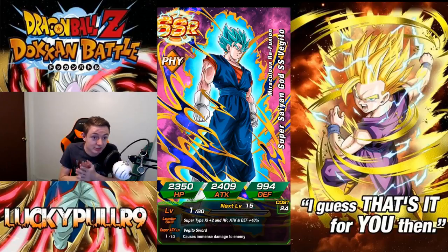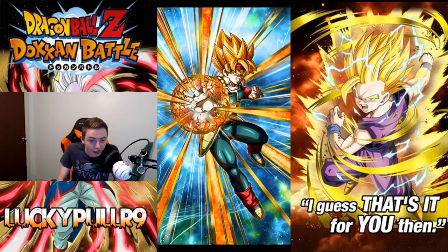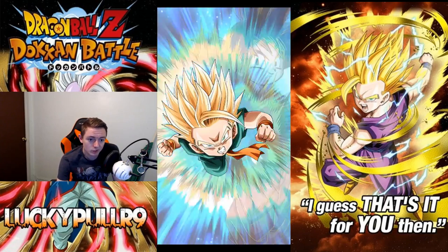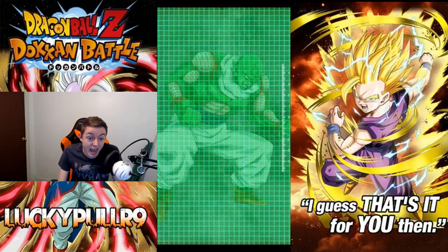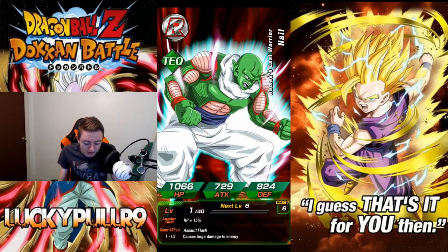Next, let's keep going and see if we can get some more. There's a delay between what I see on screen and what I see on my phone. We got Bardock, then Trunks — which matches the Goten we got — cool, cool. Then Nail. Alright, that's fine.